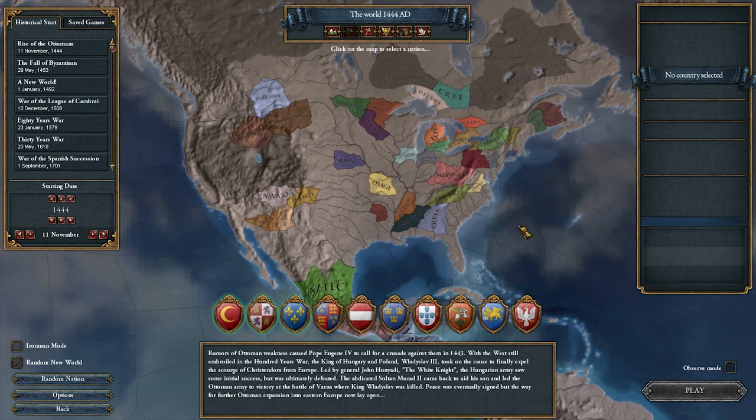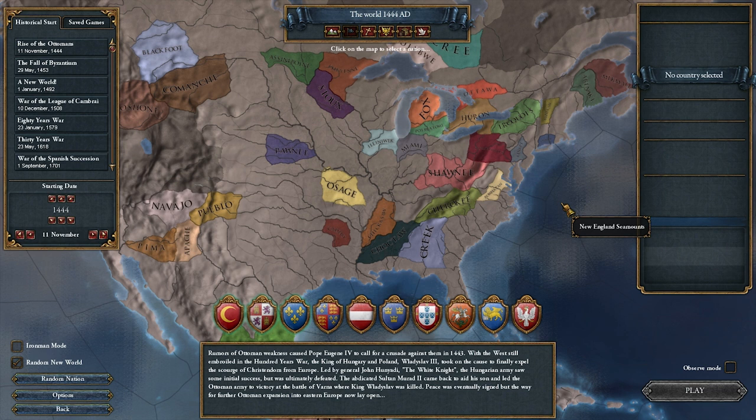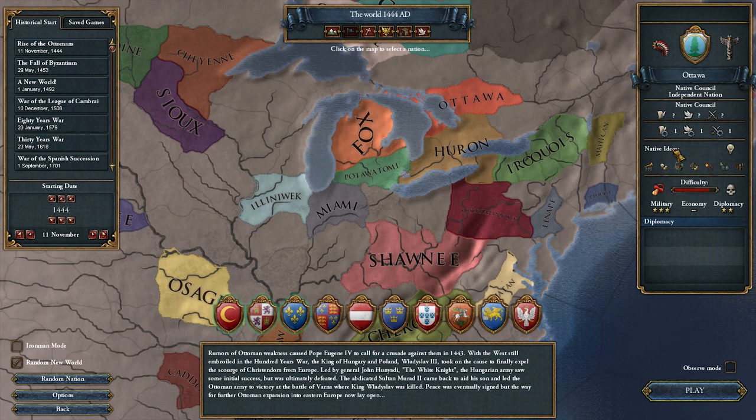What we're going to do is play as one of the native tribes. I want to play as one of the one-province ones, just because that will give us the ability to play with the migration mechanic.